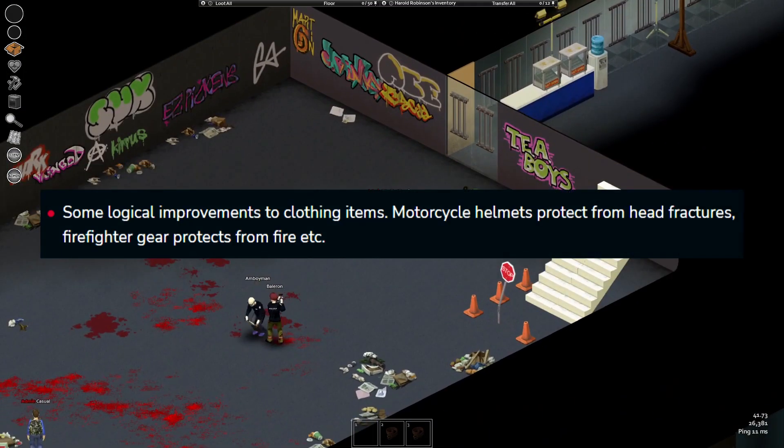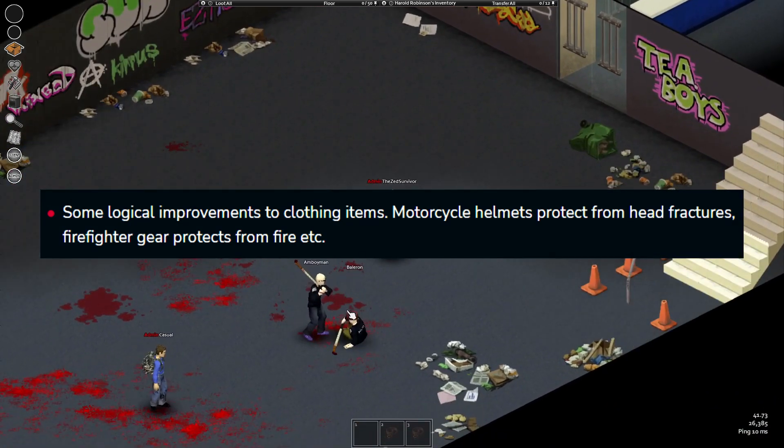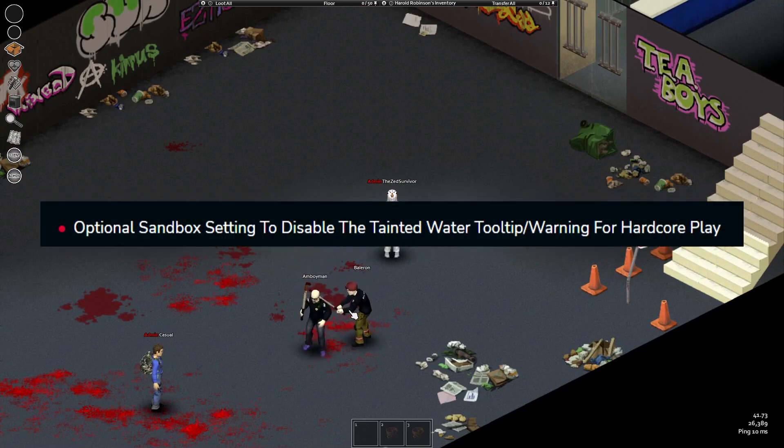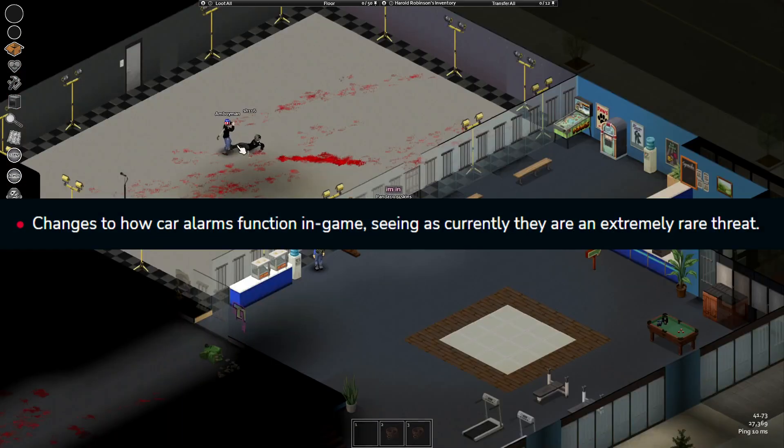Logical improvements to clothing, like motorcycle helmets protecting from head fractures and firefighter gear protecting from fire and so on. Optional sandbox setting to disable the tainted water tooltip. Changes to how car alarms work in game, as they're an extremely rare threat.